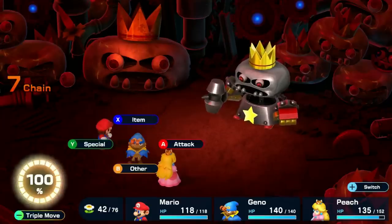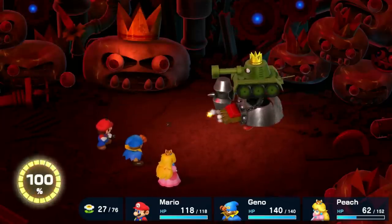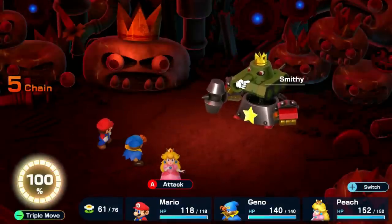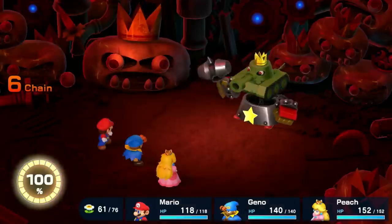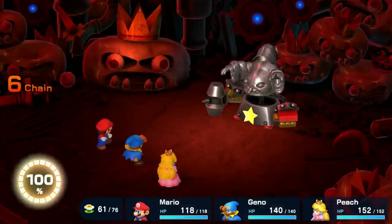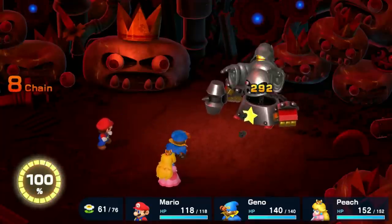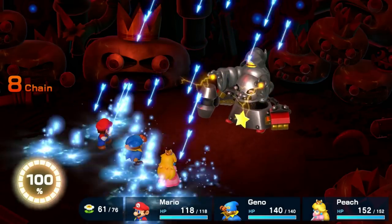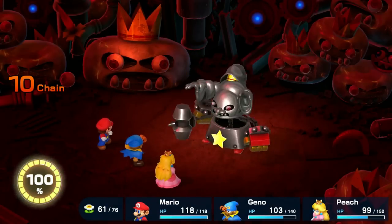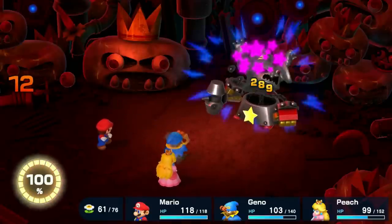We get a couple attacks in before Smithy morphs, and I realize that Smithy's single-target attacks can all be blocked — the bullets, the instant death Magnums, all of them. I get about 1500 damage in on the first form before moving to the magic form, and I'm starting to see that this battle has been hella nerfed even more than before. In the original game, the magic and bullet forms of Smithy would often get two attacks in a row, but that literally never happens in this fight — Smithy's head gets an attack, Smithy's body gets an attack, then your party gets to attack. Kind of disappointing, honestly.